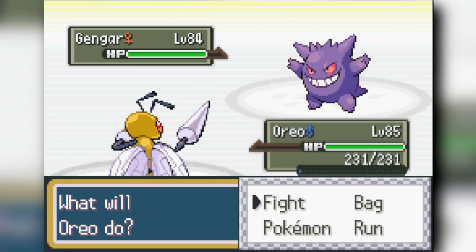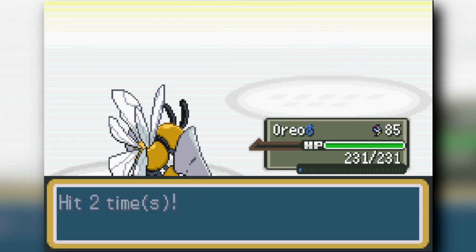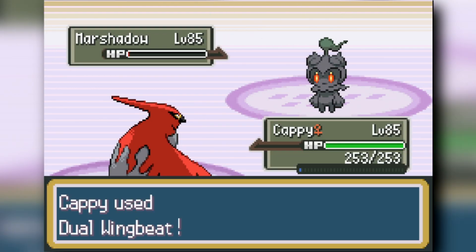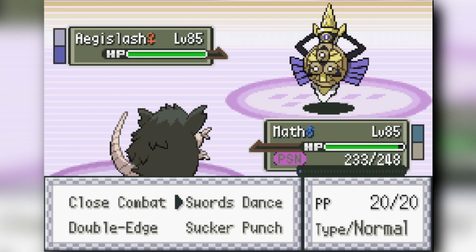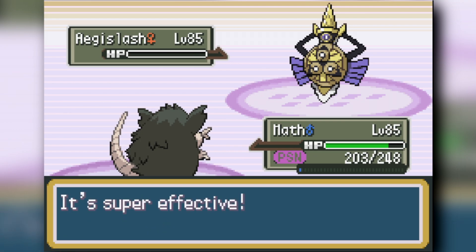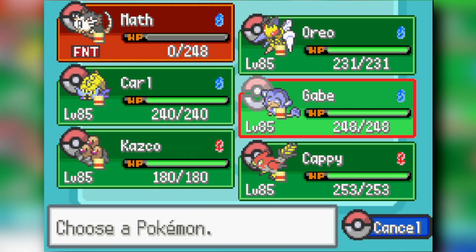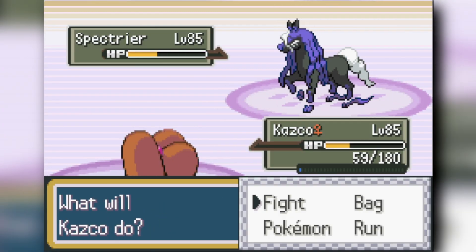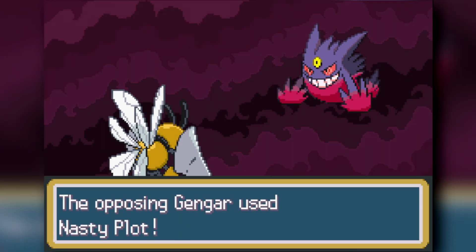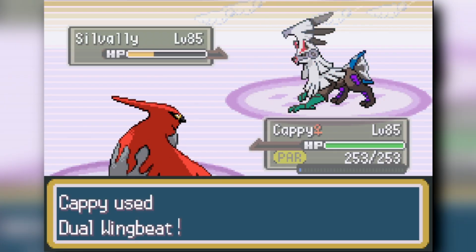Agatha is arguably the easiest fight. Omastar's Twinneedle knocks out her Zoroark easily. Talonflame two-shots Marshal with Gale Wings Dual Wingbeat. Radicate Swords Dances in front of her special-attacking Aegislash and Cycle Punches for a one-shot. Dugtrio Earthquakes and Sucker Punches the Spectrier. Against her Silvally I get trapped in with Gengar, but Poison Jabs do so much damage to Gengar that it nearly faints, and Talonflame's Gale Wings knocks out both Gengar and Silvally to beat Agatha.